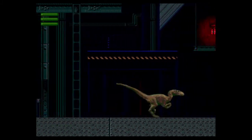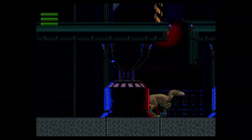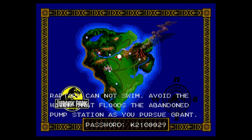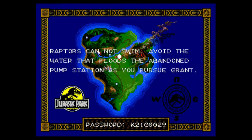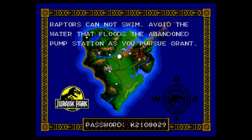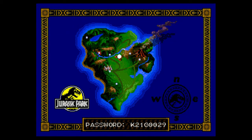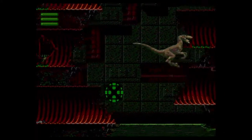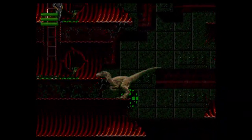Some of these levels are pretty straightforward — just keep moving to the right. It seems like with Grant there's a little more going on. We caught up with Grant, and like I said, it skips the boat level and you immediately go right to the pump station. The pump station as the Raptor has some jumps that are kind of tricky.